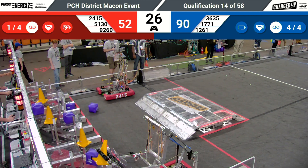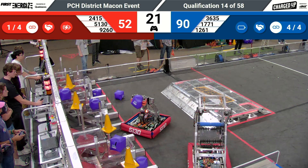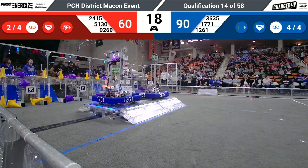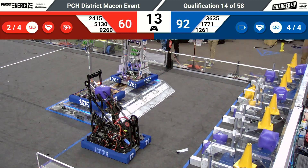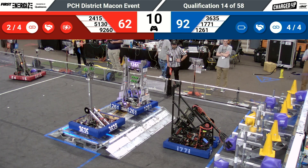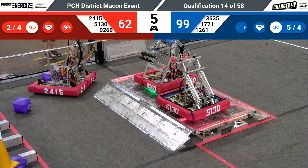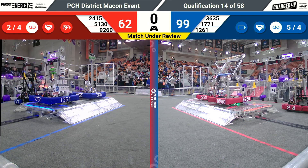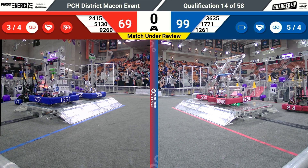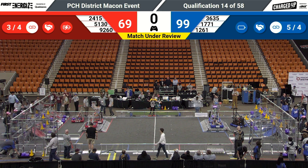Scores 52-90 in favor of the Blue Alliance. 1261 and 3635 Flying Legion have docked and engaged on their charging station. Let's see if the Red Alliance can match it. 5130 and their partners 9260 up on the charge station — can they get engaged? They can. Robot to Ducks. 1771 with a victory spin as time expires. We'll get you your official final scores right now — 69-99.